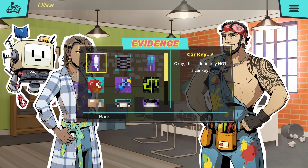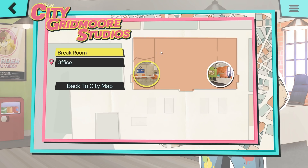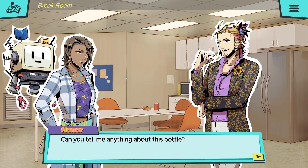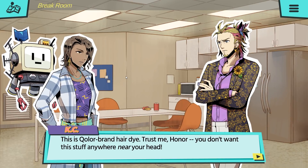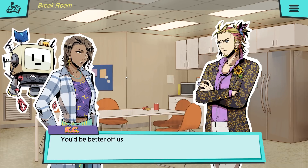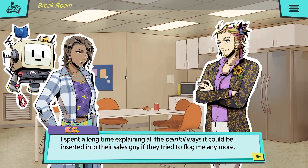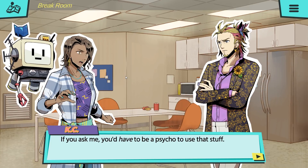Did we find everything in the room? Possibly — let's see if there's anybody to talk to. Oh wait, we need to ask him about the hair dye. Can you tell me anything about this bottle? Where did you get this? This is Color Brand hair dye — trust me, Honor, you don't want this stuff anywhere near your head. Bill found it in Blake's office. Not a product you'd recommend, I take it? You'd be better off using spray paint.